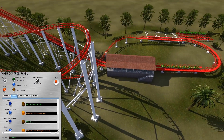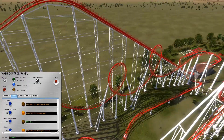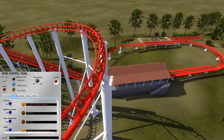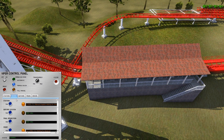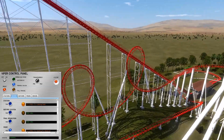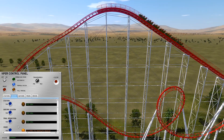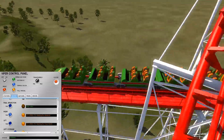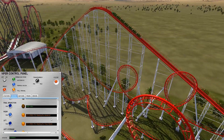We move this train into the station and dispatch it. You can probably guess where this train will stop — at the crest of the lift hill — because once we dispatch, the next block ahead is occupied. You can see I cannot forward it over the crest no matter what, because there's already a train below. This ride has now passed the morning block checks.